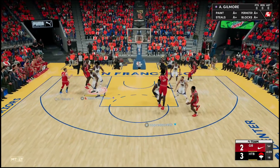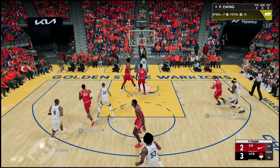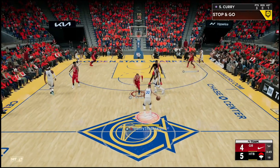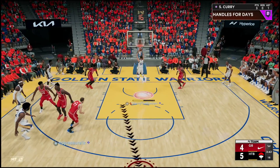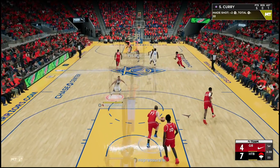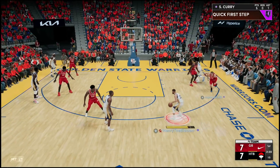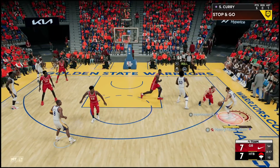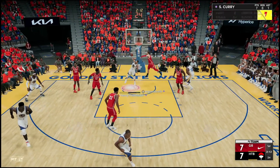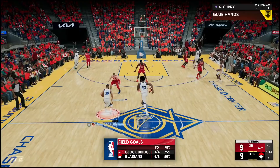Steph Curry starting things flashy — that Curry slide definitely not as OP as it was in previous years, but it's so deadly. We're getting steals, going right to Curry then to Ewing — beautiful transition offense and we're getting the dunk! As long as we don't let Luka touch the ball, we're gonna be all right. Beautiful crossover — let me test that driving dunk. Only an 80 but as long as that gives me an animation, we're chilling. That's better than a layup.